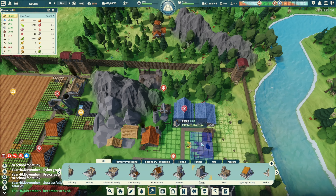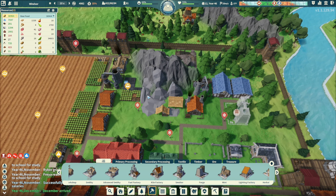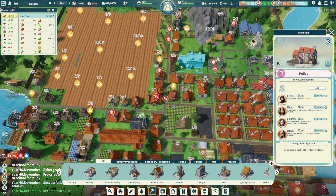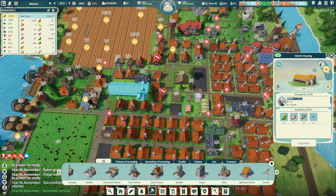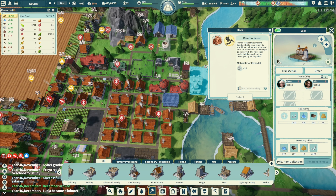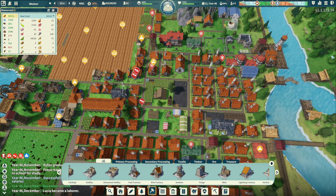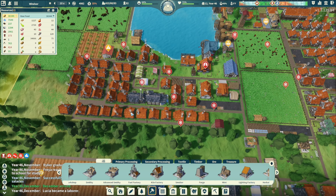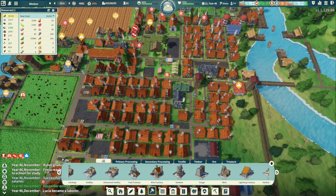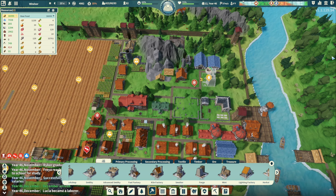I'm just going to build one forge for now and stockpile building kits. I'm not going to immediately apply them to buildings because I don't know which buildings I want to put them on yet. Obviously big buildings like the dock — things I don't want to lose. I'm not worried about the houses right now since I'll probably be upgrading them anyway. The bath house and things like that are not going anywhere.